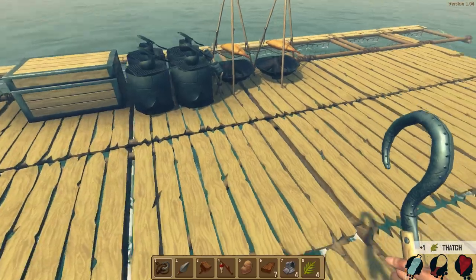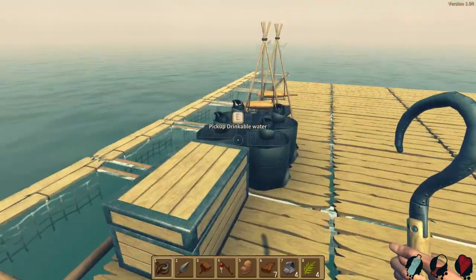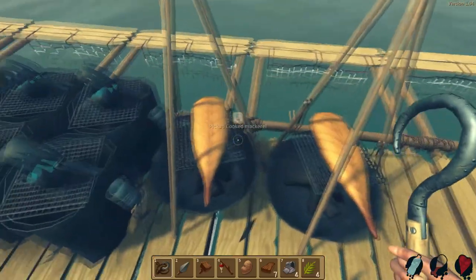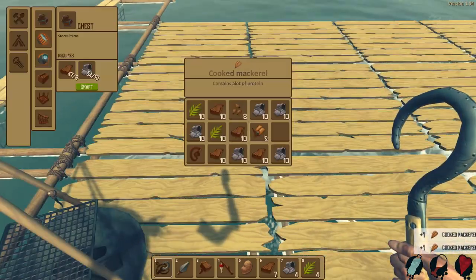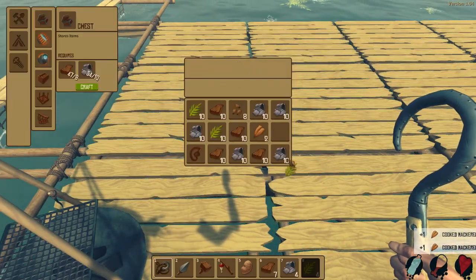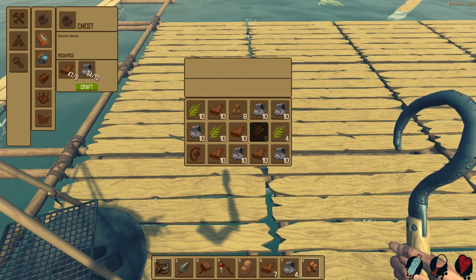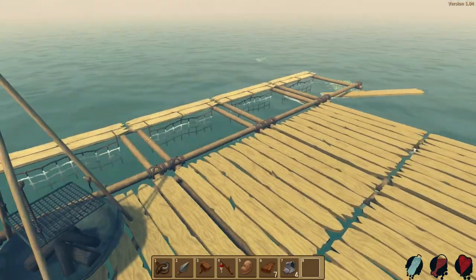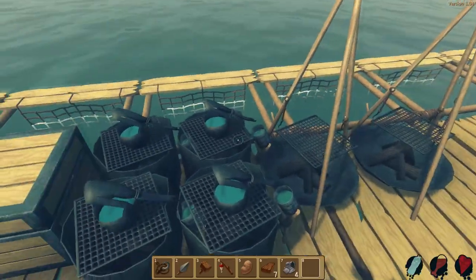You can go through items very quickly in this game — you build and build and before you know it all the items you've been saving are gone. Let's go ahead and eat some mackerel. Look at how quickly our inventory gets used up.